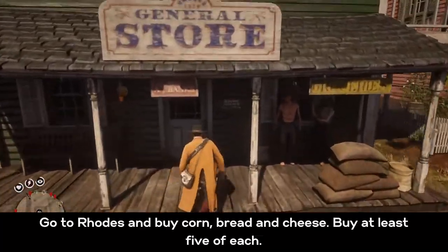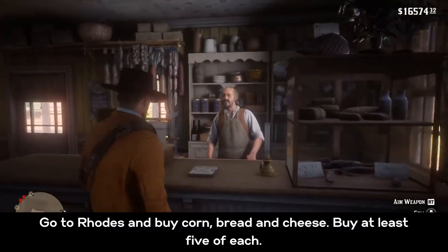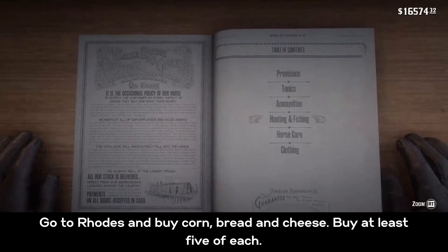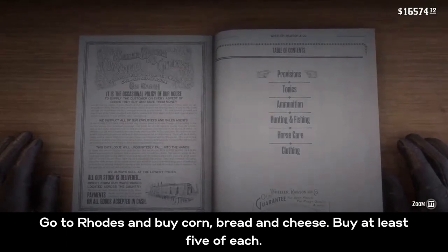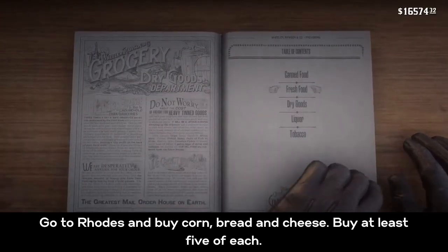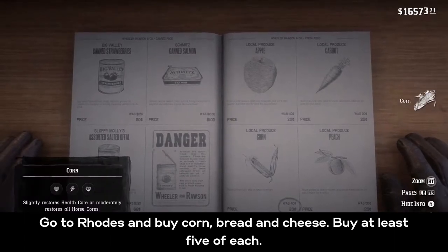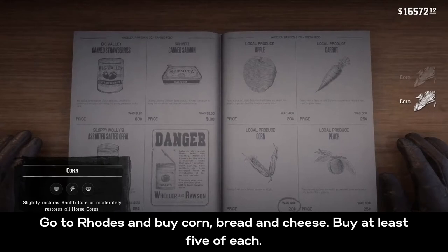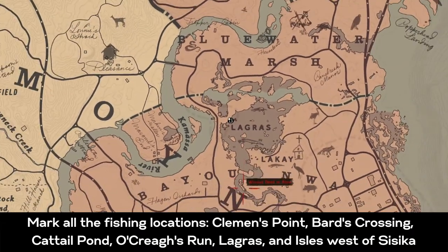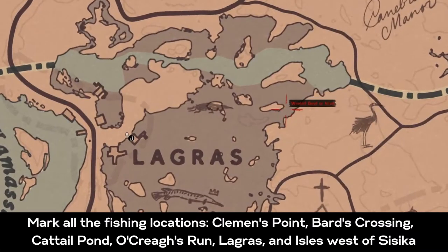Next, ride to Rhodes or fast travel there and go to the general store to buy cornbread and cheese. Buy a bunch — at least five of each. You don't want to run out of supplies halfway through. This whole thing took me about an hour. There's a video of me doing it in real time — I'll leave a link in the description — but I figured people might just want to see quickly where all the locations are.